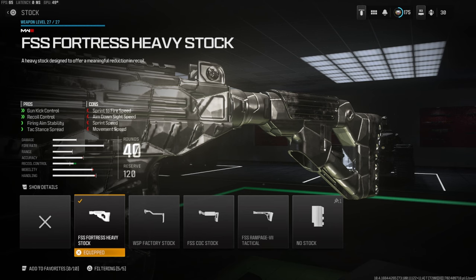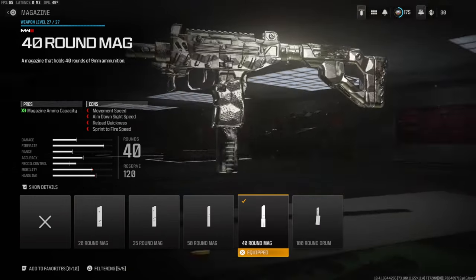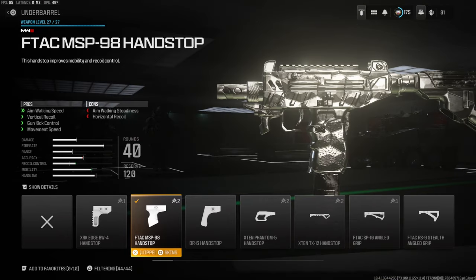The cons are sprint to fire speed, aimed on side speed, sprint speed, and movement speed. Over on the rear grip we're going with the Marauder Grip for firing aim stability, gun kick control, and recoil control - the cons are flinch resistance and aiming out of sway. Over on the magazine we're going with the 40-round mag. The standard is 30, and this gun has a very fast fire rate so 40 rounds definitely helps out a lot. You can go with a 50-round but you lose a lot of movement speed, aimed on side speed, reload quickness, and sprint to fire speed - the 40-round you don't lose as much.